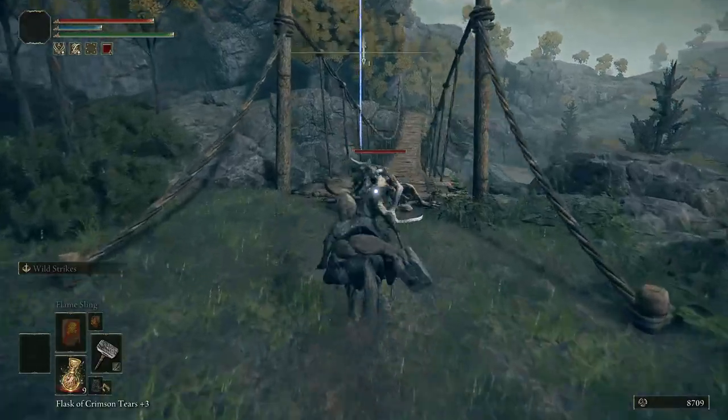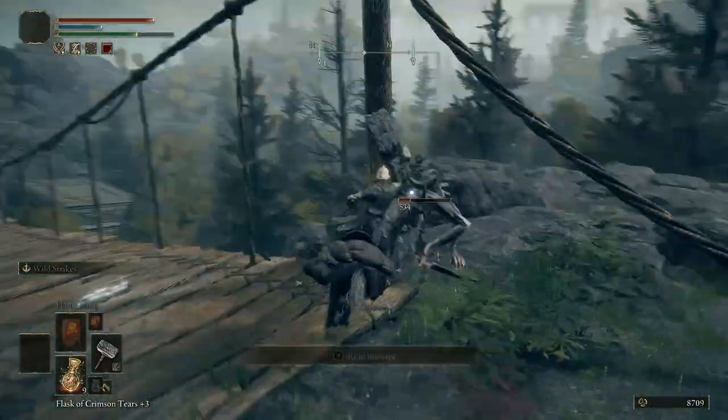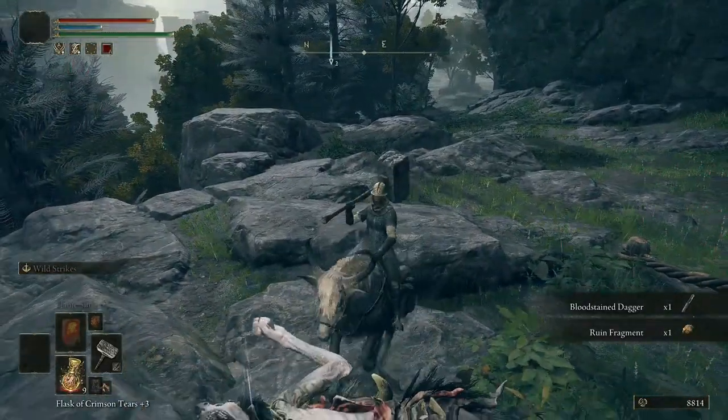It took me about six tries to get it, so it's not that bad. You just want to horseback him — he's not hard, just don't fall off the bridge. Pillage the corpse and there you go.